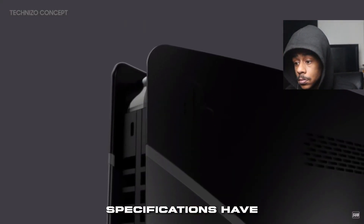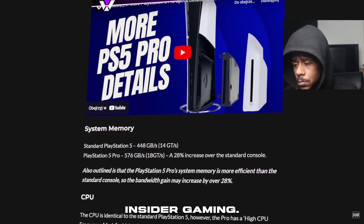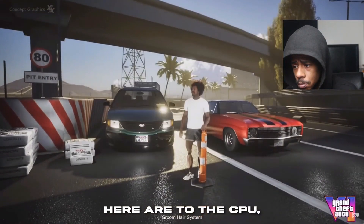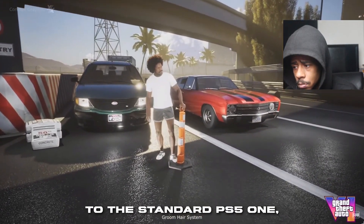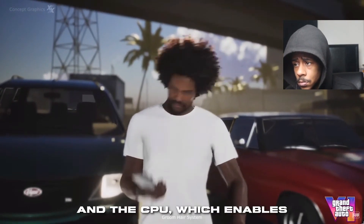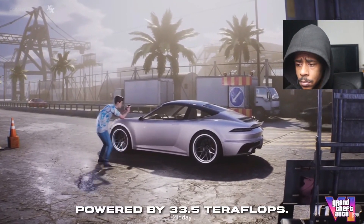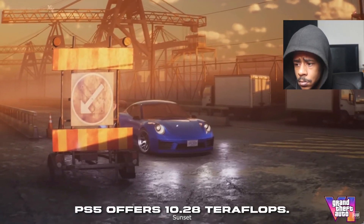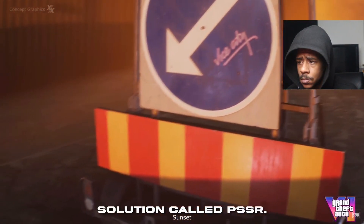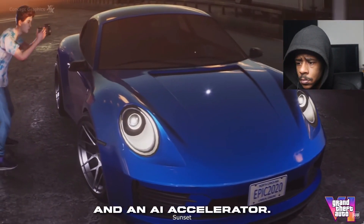PlayStation 5 Pro specifications have leaked online. The list first came out on Moore's Law is Dead YouTube channel, and then was claimed to be real by Insider Gaming, who added further detail in a later published article. The headline improvements are to the CPU, which is said to be identical to the standard PS5's one but with a high frequency mode amounting to a 10% increase in clock speed, and the GPU, which enables faster rendering and higher quality ray tracing powered by 33.5 teraflops — compared to the standard PS5's 10.28 teraflops. The PS5 Pro is also said to have an upscaling and anti-aliasing solution called PSSR, PlayStation Spectral Super Resolution upscaling, with custom machine learning architecture and an AI accelerator.